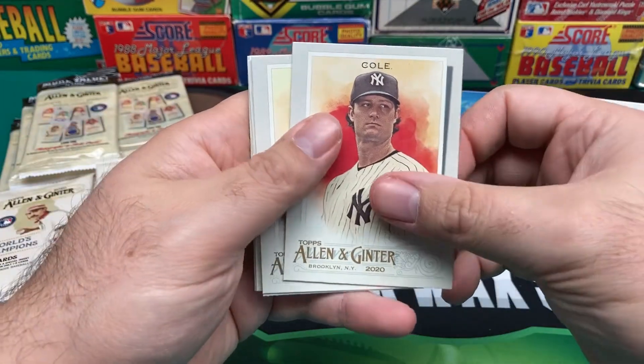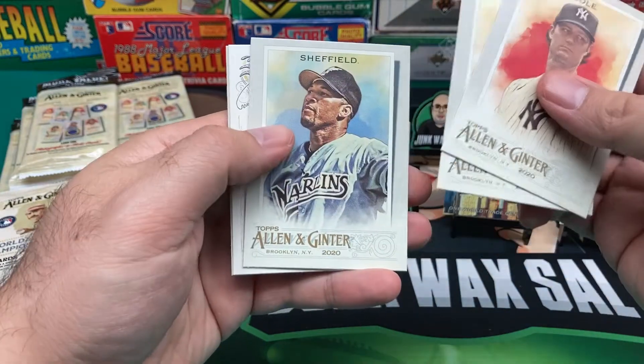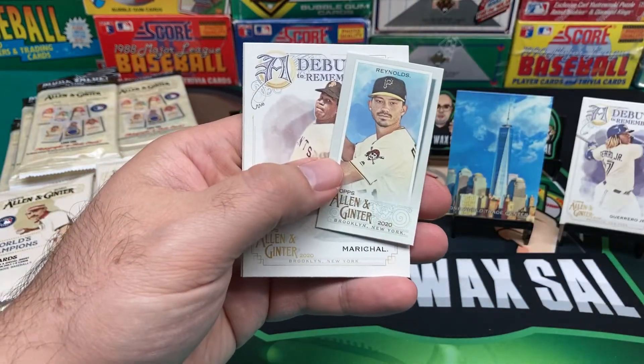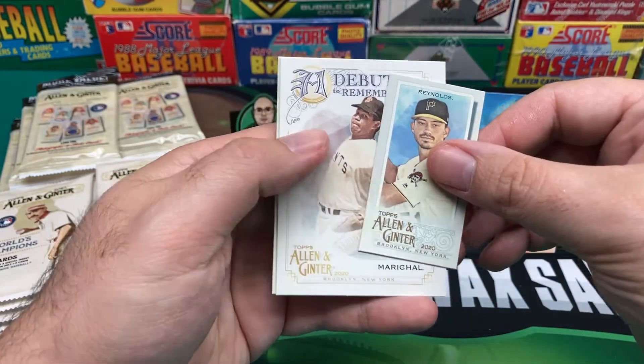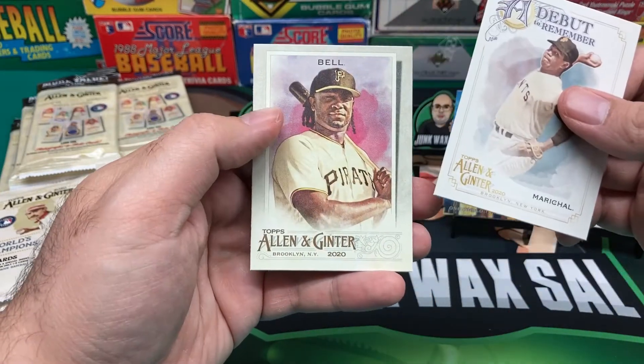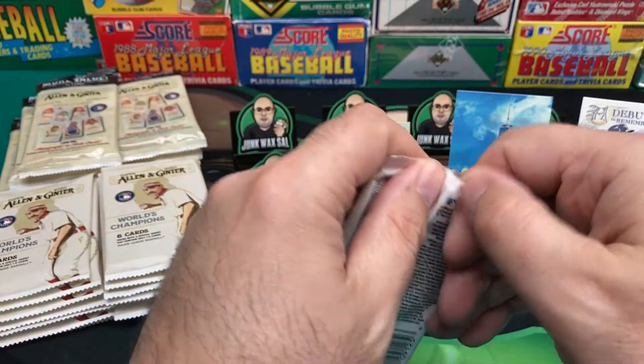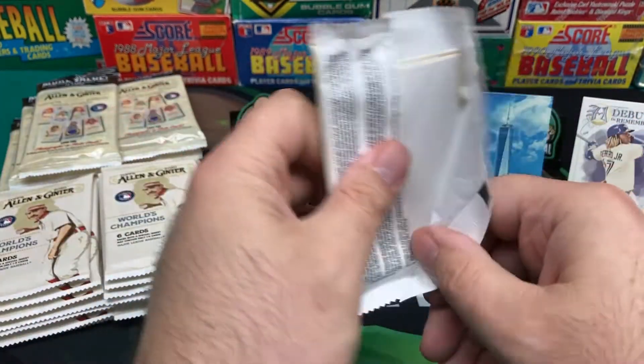Like I said, my first time opening Allen & Ginter. We got Cole — Garrett Cole. Nice Frank Thomas. We got Sheffield. Our Mini is Reynolds. Debut to Remember — Juan Marichal. And then we got a Bill.